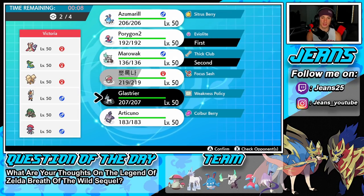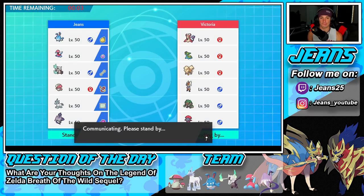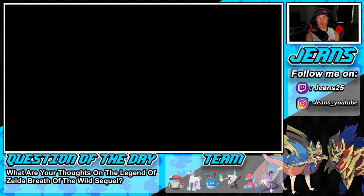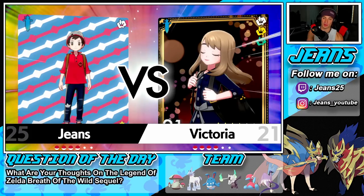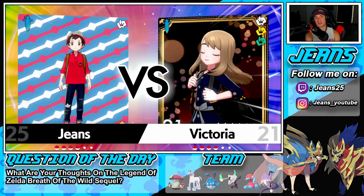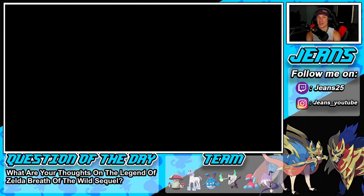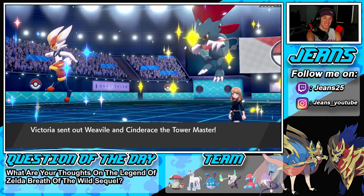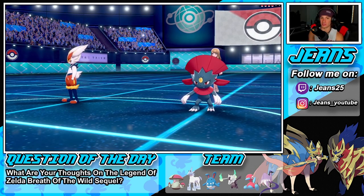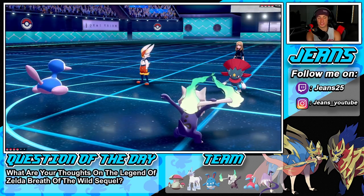Let's go Marowak, Glaceon, and Articuno as my team. I can Protect with Marowak turn one to force a shot and then get off Trick Room. I want to bring Marowak in this battle — he's a cool Pokemon. Ghost and Fire is a cool type; the only other Ghost-Fire I can think of is Chandelure, which I love. He goes in with Weavile and Cinderace — I think he's going to drop Fake Out onto Porygon2's slot and then hit with High Jump Kick.